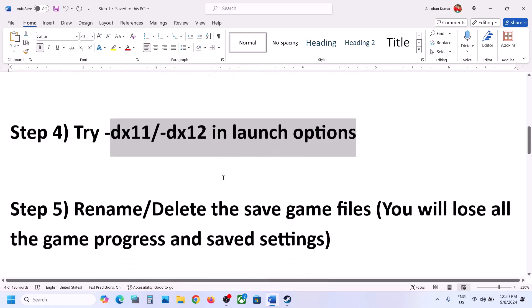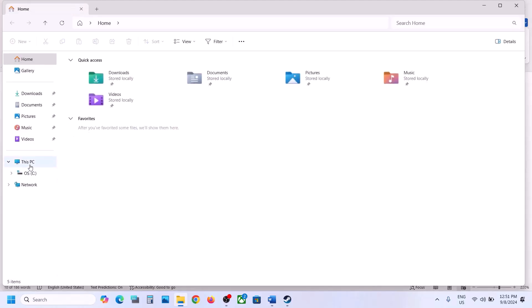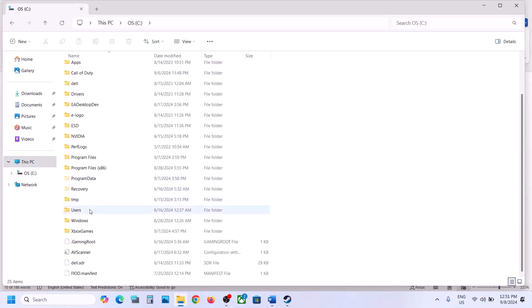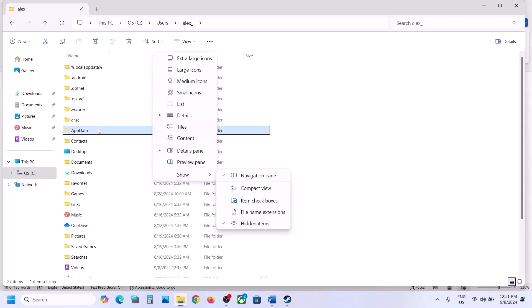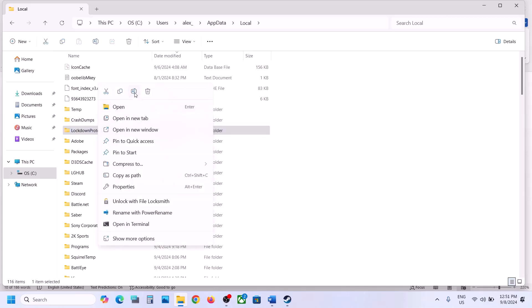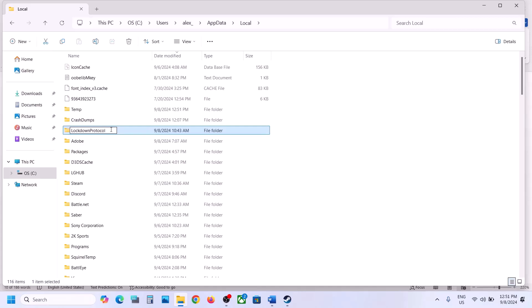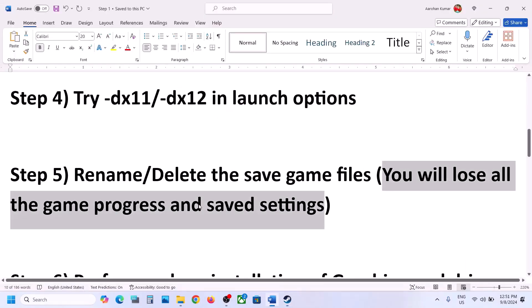The next step is to rename or delete the save game files, but when you do so you will lose all your game progress and have to start from scratch. Go to Explorer, then This PC, open C drive, open the Users folder, open your username folder, then open the AppData folder. If you don't see AppData, click View, select Show, and put a check on Hidden Items. Open AppData, open the Local folder, and here you can see the Lockdown Protocol folder. Right-click it and rename it — for example, 'LockdownProtocol.old.' You can also copy it to the desktop as a backup. If still not working, delete this folder and launch the game.